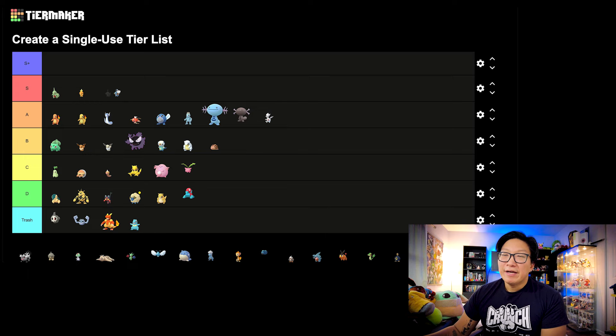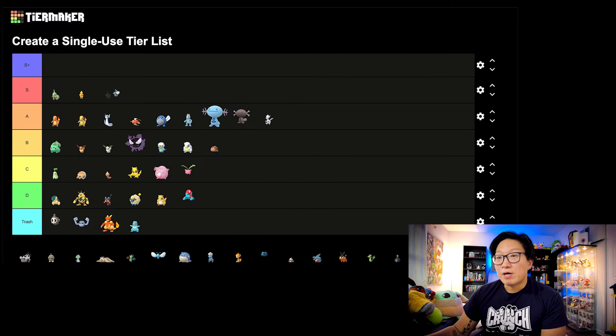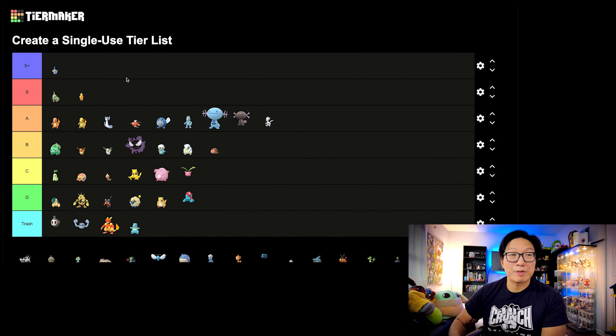Next up, we got Mudkip. Everyone knows that Mudkip was probably one of the best Community Days because Swampert with Hydro Cannon is insanely powerful in all aspects of Pokemon Go. I want to consider it S tier, but I'm actually going to throw it in the S Plus tier — yeah, it's that good. Swampert is by far one of the best Pokemon in the game. You could use it as a top-tier raid attacker for Water or Ground types, or throw it in PvP in all three leagues and it's going to be insanely good. Hydro Cannon is the reason it's up there.